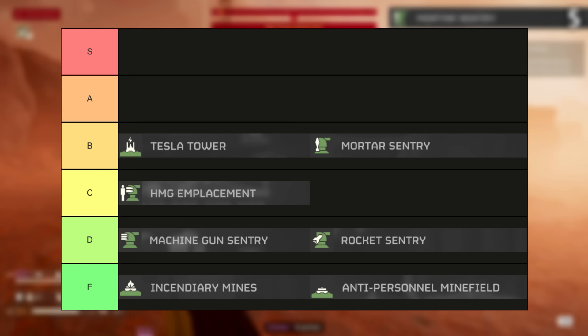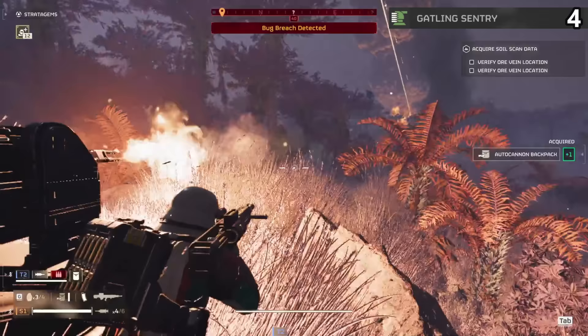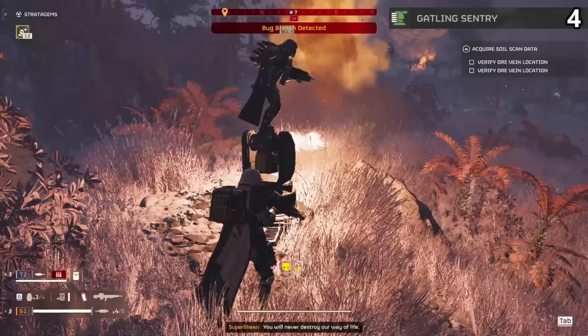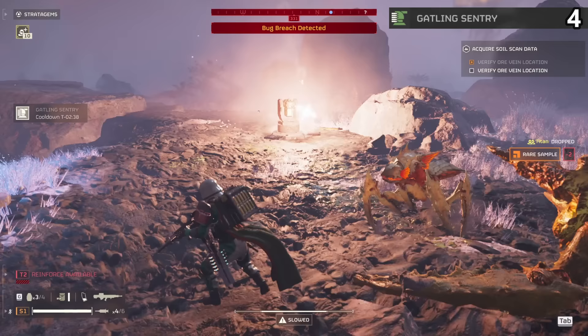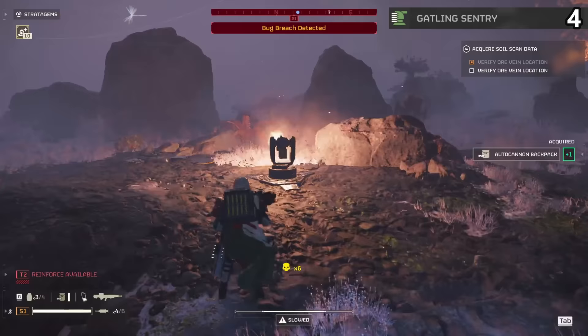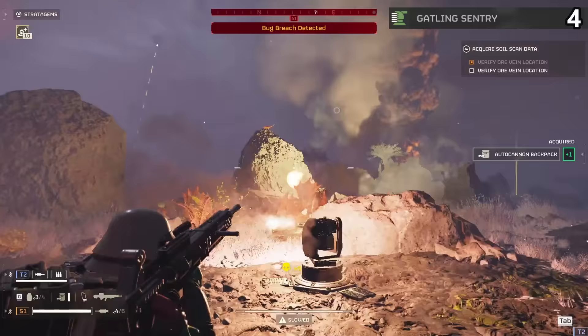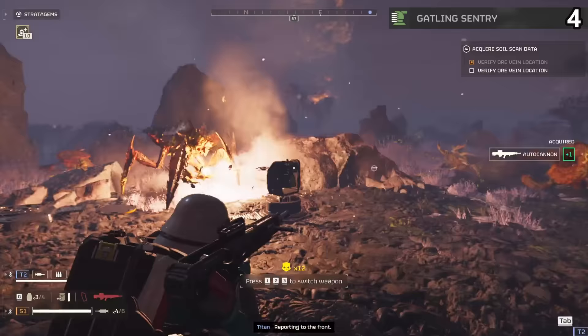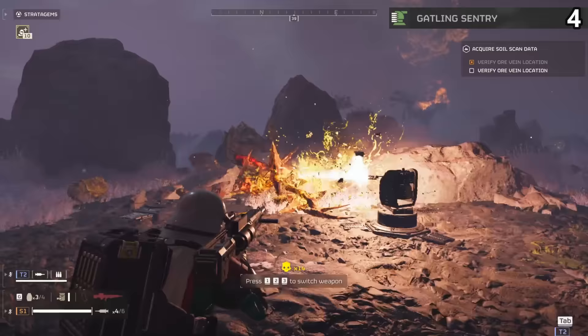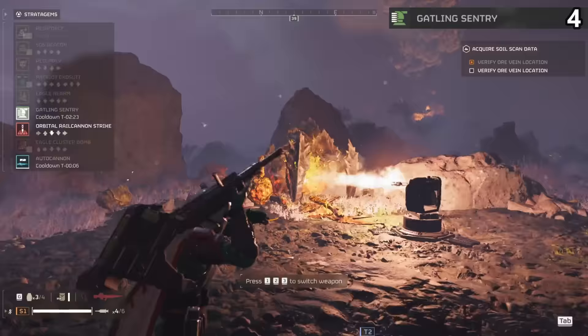The Gatling Sentry is the upgraded version of the Machine Gun Sentry. It's basically a minigun turret, shooting extremely fast and wiping the screen clean of bugs. Having just one of these on a bug mission can make the experience so much better. It turns quickly and gets really high killstreaks with minimal effort. The main problem it has is chargers try and take it out quick. Thankfully, getting one on top of a rock or using the jump pack to place it down in a good spot helps minimize that issue.